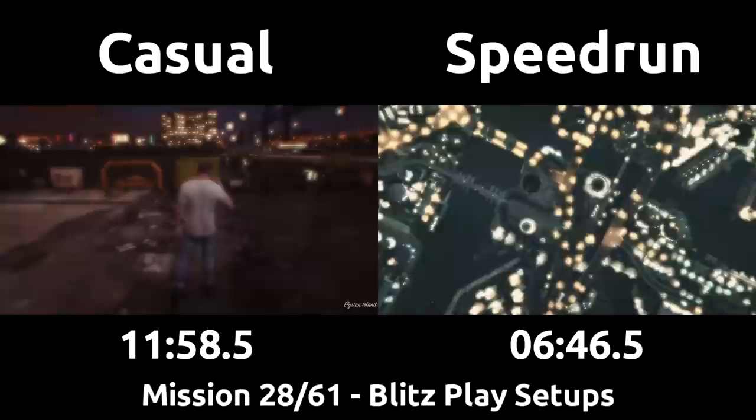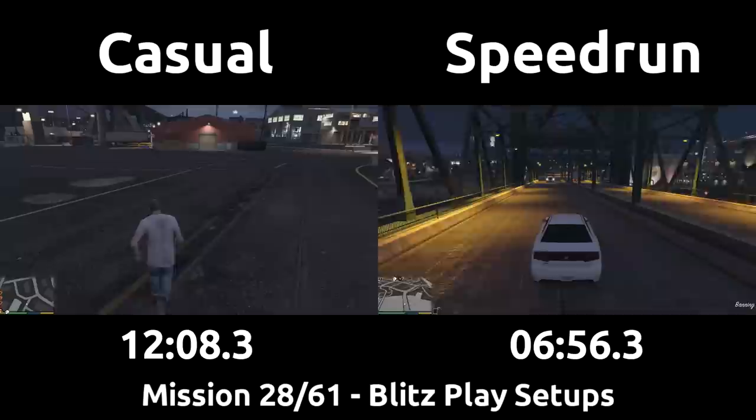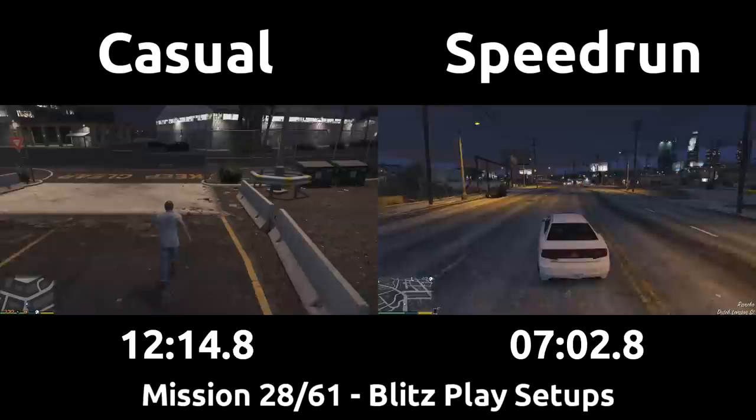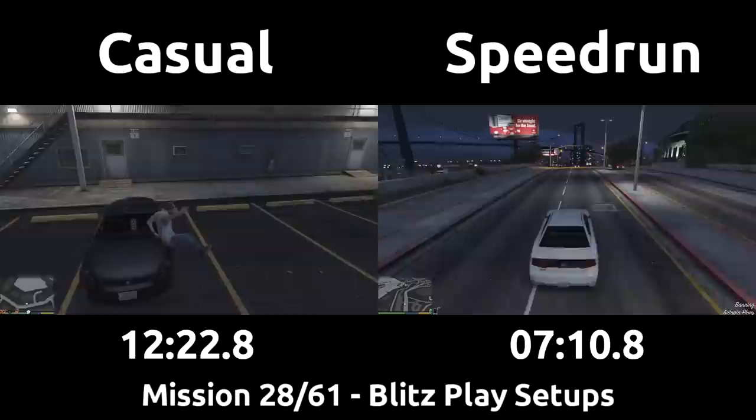The speedrun switches to Franklin to head towards the tow truck, while the casual checks the map as Trevor and will just steal a car and go get it as Trevor. The speedrun could get lucky and find the truck on this bridge, but it's rare and we usually have to go to a mission-based spawn. A very lucky player can get a tow truck and garbage truck at the same time all the way back at the start of this episode and tow the garbage truck around — I end up doing that in about one fourth of my runs lately.